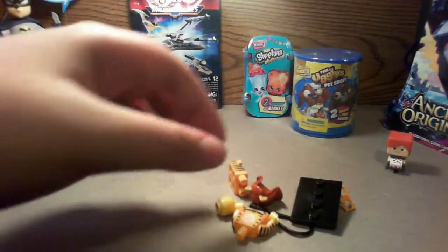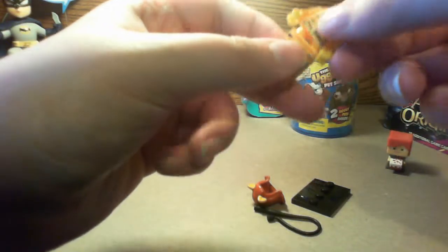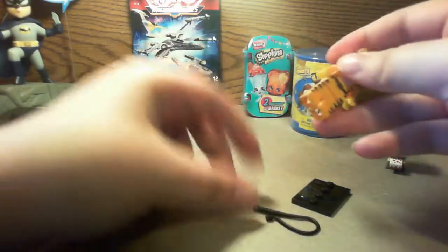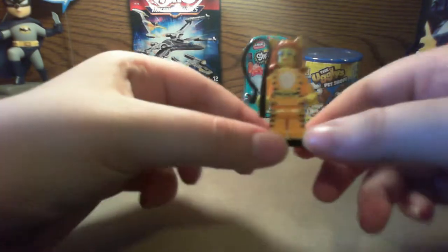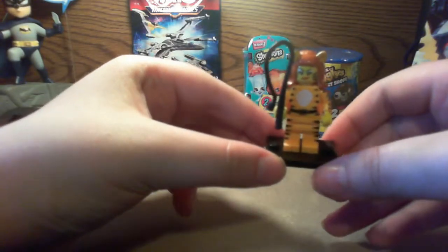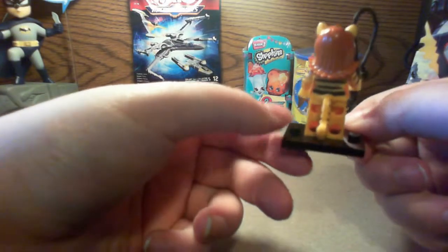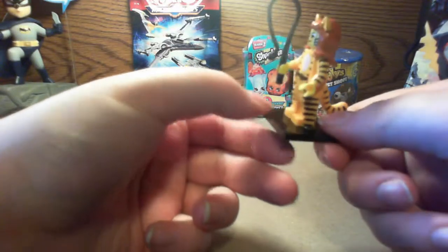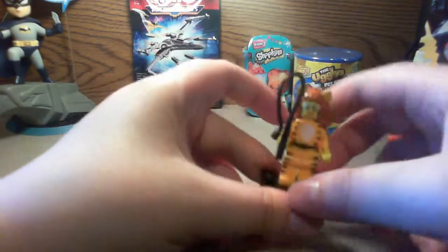Let's see what character I got. Each character you do have to assemble. I have the tiger lady. The tail you have to attach to the legs before you put the character together. Here is the tigress character — looks kind of evil with that smirky face. Each piece is printed with the stripes, no stickers necessary, and the ears are part of the hair piece. I'm going to stick her over here next to Alex.